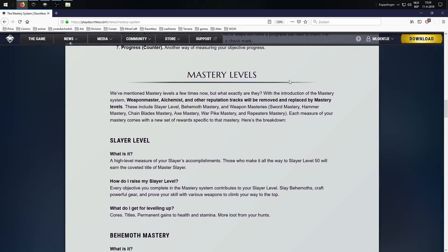Mastery levels. With the introduction of the mastery system, the weapon master, alchemist, and other reputation tracks will be removed and replaced with mastery levels. These include slayer levels, behemoth mastery, and weapon masteries — the sword, the hammer, the chain blades, the axe, the war pike and the repeaters. Each measure of your mastery comes with a new set of rewards specific to that mastery.